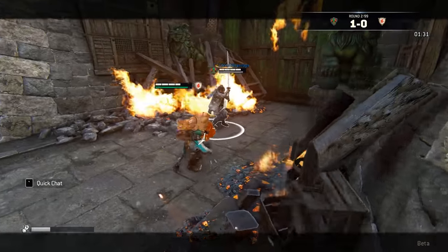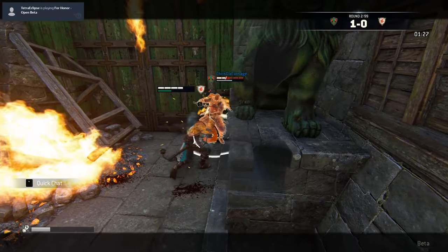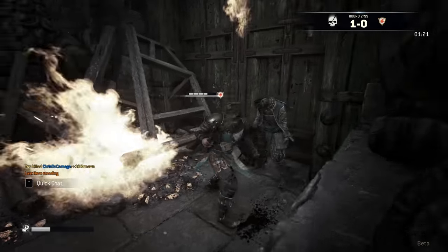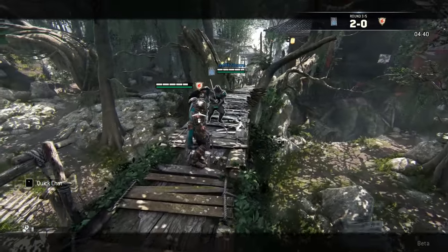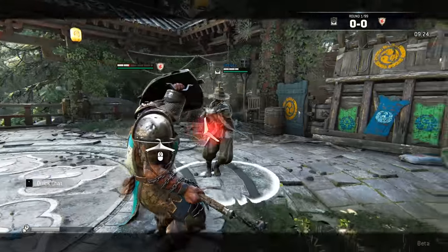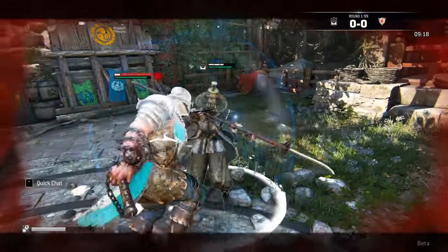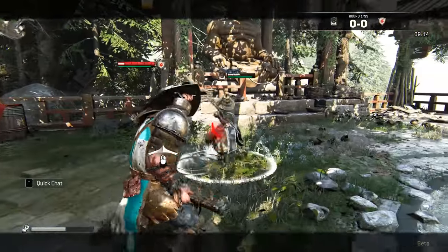Keep in mind you cannot swing your flail for a long time because you lose stamina while doing so. The Conqueror is really critical on stamina and you really want to watch it. When the enemy notices you are charging up your flail and holding heavy attack, they will try to stun you and guard break you. Be ready to retaliate and press the guard break button so that you can push them back.